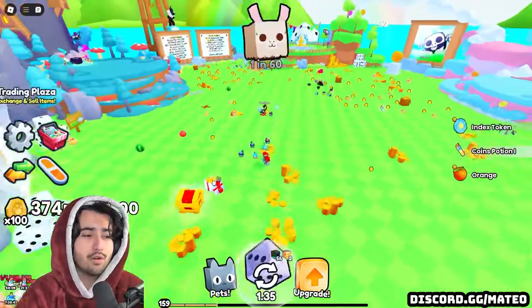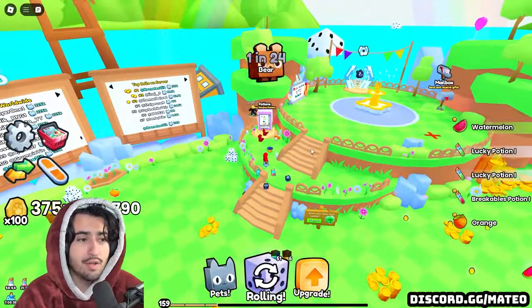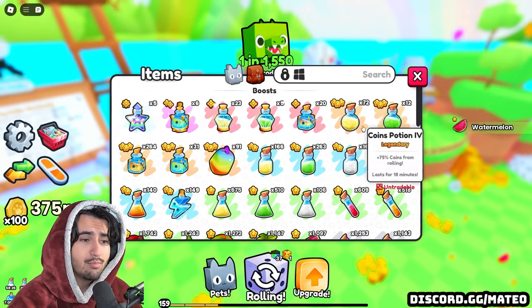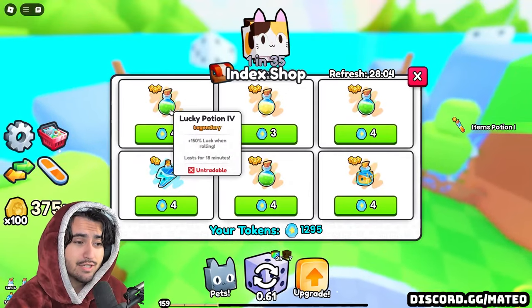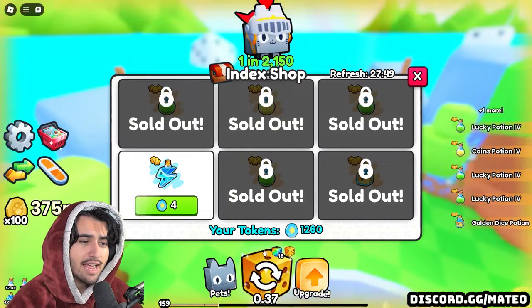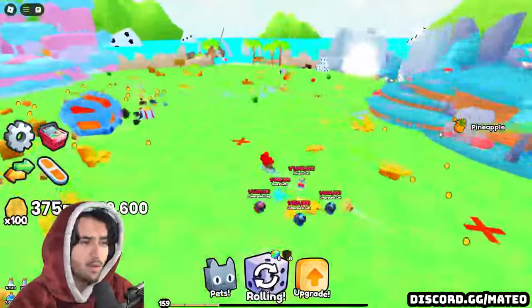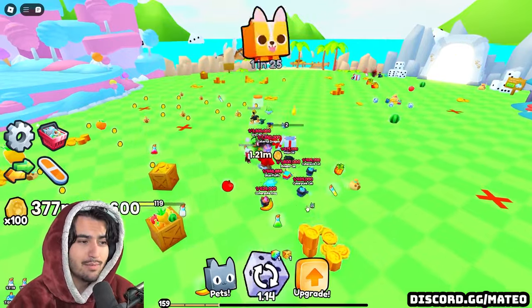The number one thing each of you watching should be doing right now before this update comes out on Friday is stacking up on all of your potions. Potions are the majority of the end game, with things like the cocktails, instant luck threes, and basically all the other potions. We could also potentially be getting some new potions. The number one way to do this is by continuously checking the index shop, which gives you some of the best potions in the game. Sometimes you can even find instant luck threes in there, which is the absolute jackpot. Also don't forget to be farming chests, as they drop some of the best potions in the game as well.